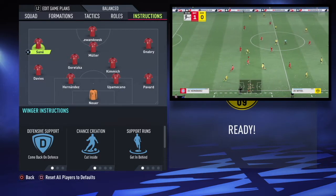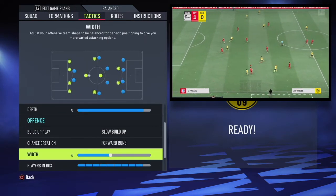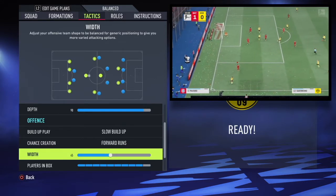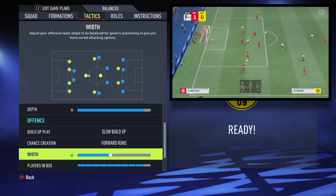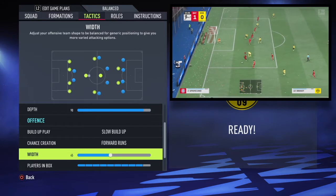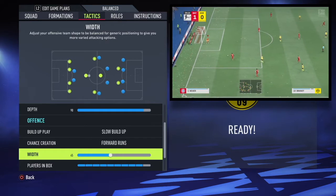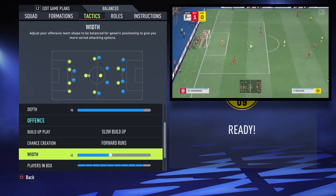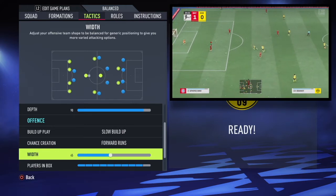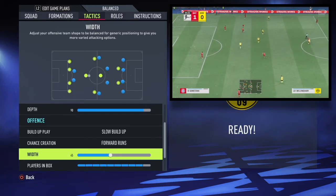If you have the width any lower, your wingers don't sit on the touchline enough, and you won't get the likes of Muller drifting out onto the wing or Kimmich crossing it in — and you want them doing that to bring Gnabry into the game. That's why I found 45 to be the sweet spot: they still generally play centrally besides the one player on each touchline, but it does allow for more interplay between those wide players along with those central players.